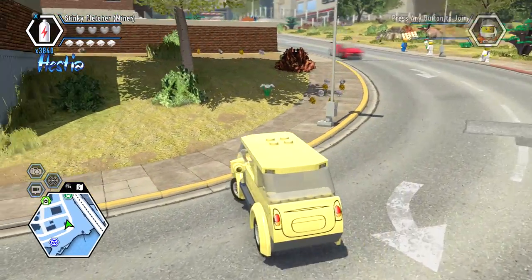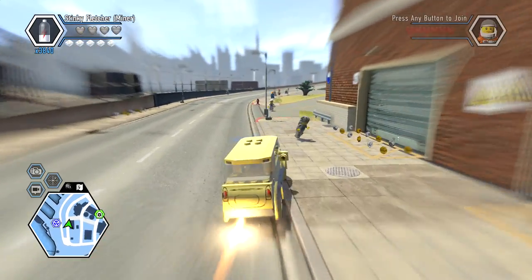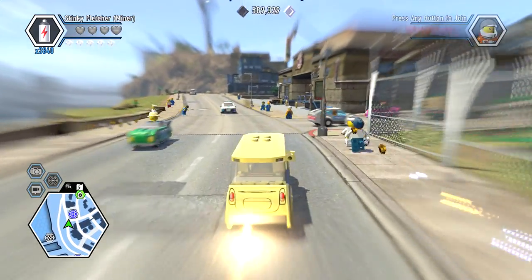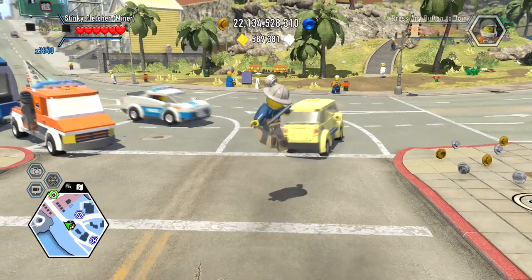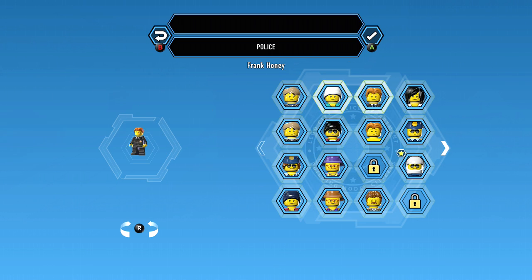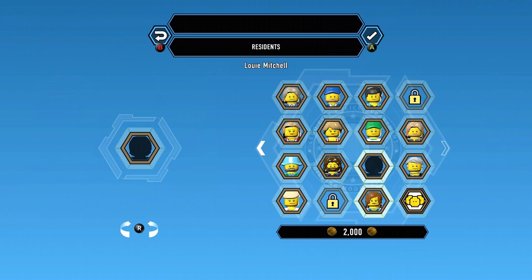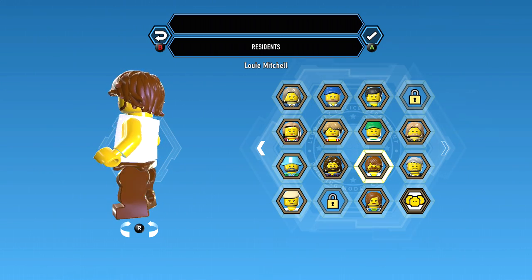Back over here — I need your old you, joker. So we're gonna go unlock Louis Mitchell, who looks like he's gonna be pretty dope looking. Alright — Louis Mitchell, is he a cop? Nope, I have all the cops unlocked now. Is he a resident? Yep. Louis Mitchell, ladies and gentlemen.